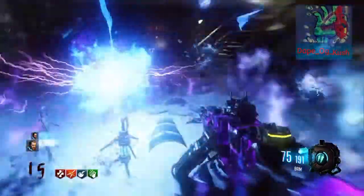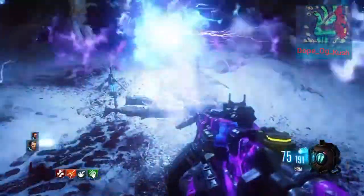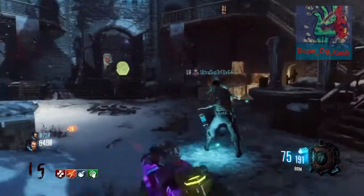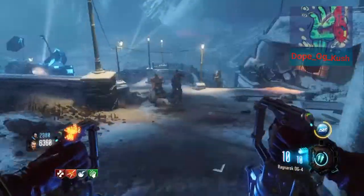This video is about putting the gravity spikes on the floor for zombies. If zombies go on there, they'll always be shocked by the air or they'll be stopped. It's been awesome — give the video a thumbs up and don't forget to subscribe.